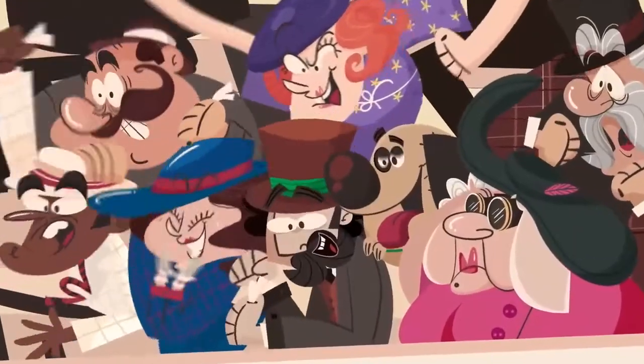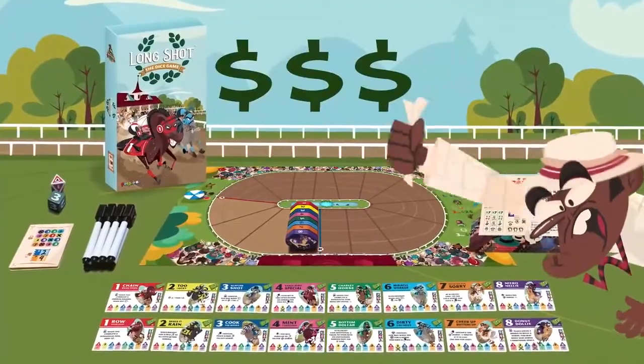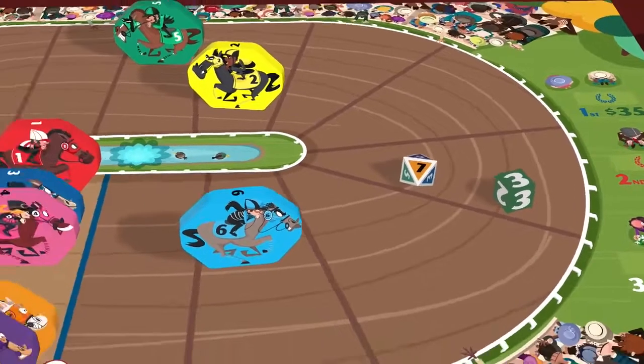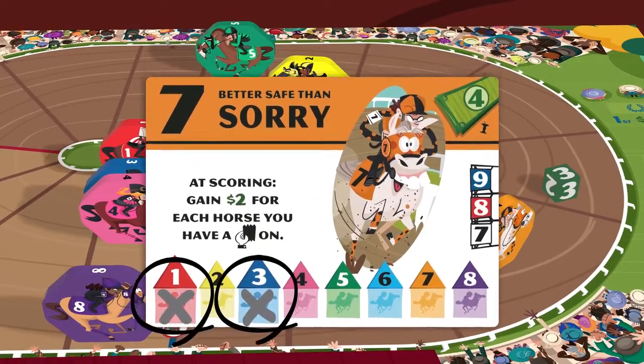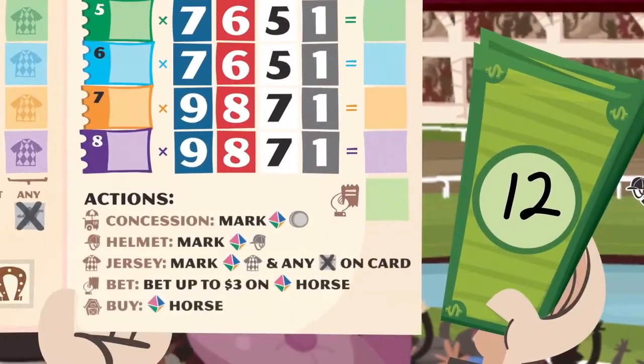In this horse racing game, up to eight players compete to win the most cash at the end of the race. Each turn, the active player rolls the dice and advances the horse rolled on the eight-sided die. All horses that are marked off on that horse card advance one space. Then, each player performs one action.